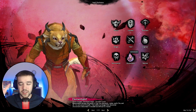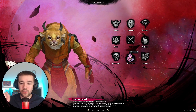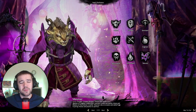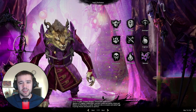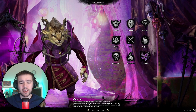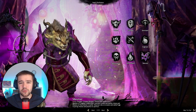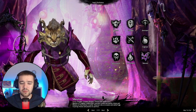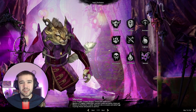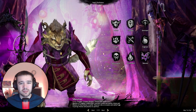Elementalist — you already know it. Mage, fire, water, electric, all that stuff. And Mesmer is probably the most unique one — you're not going to see it in other games. It's actually about illusions. You create illusions and deal damage mostly at range, with a few close-range options with the sword. Mesmer is all about creating illusions and arcane damage.